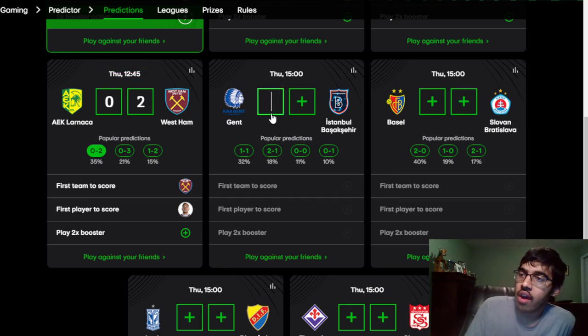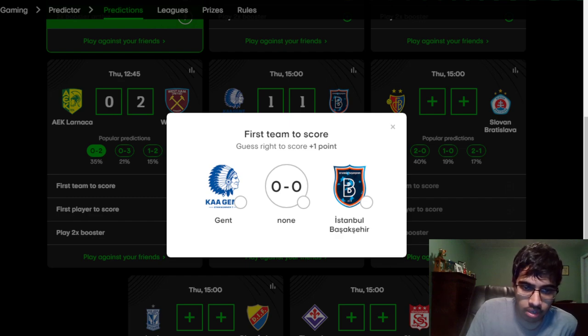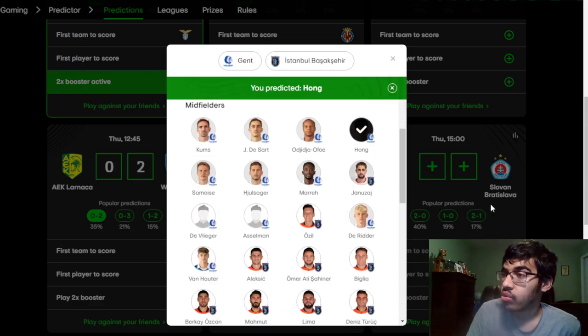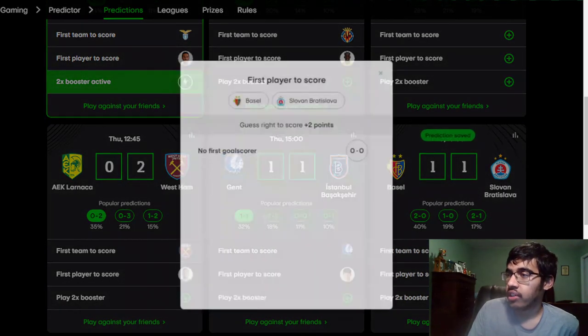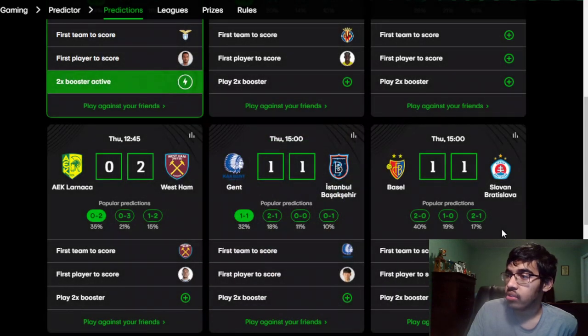Gent vs Istanbul Basaksehir: I'm going with a 1-1 draw. For Gent, Tissoudali, Le Midge, and Hjulsager are out. I feel like Gent will score first being the home side — Hong Hyun-gyu to score first, then Yandzi to equalize for Istanbul. Basel vs Slavia Prague: I'm going with a 1-1 draw as well. Even though Basel should win this, I feel Slavia will equalize. Basel injuries: Kasami, Comas, and Koki are out. Malick Thiaw to score the opening goal for Basel.